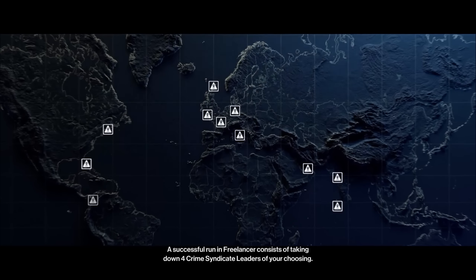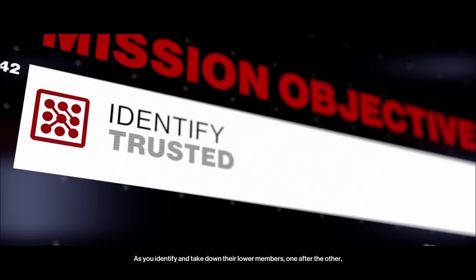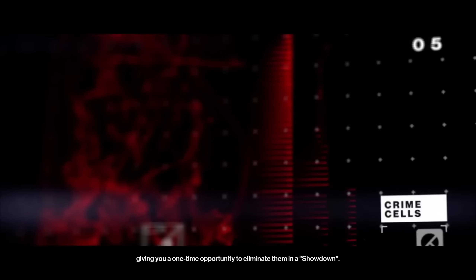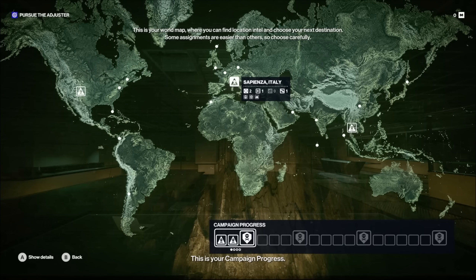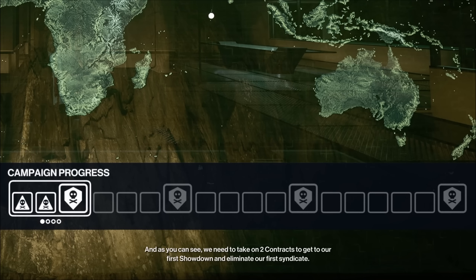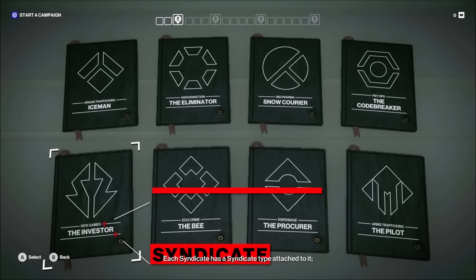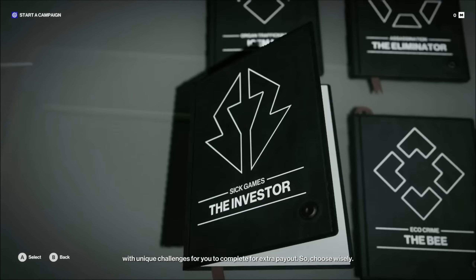A successful run in Freelancer consists of taking down four crime syndicate leaders of your choosing. Pick the syndicate you wish to go after. As you identify and take down their lower members one after the other, you end up forcing their leader out of hiding, giving you a one-time opportunity to eliminate them in a showdown. Each syndicate has a type attached to it, and each type rewards different play styles with unique challenges for extra payout. So choose wisely.